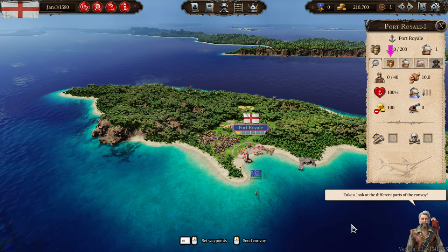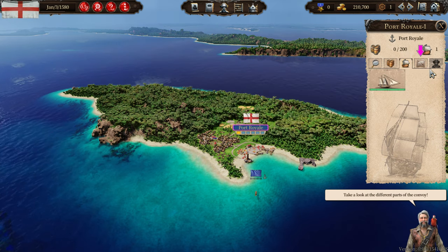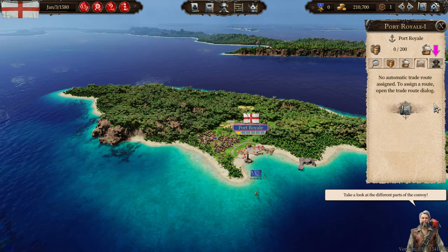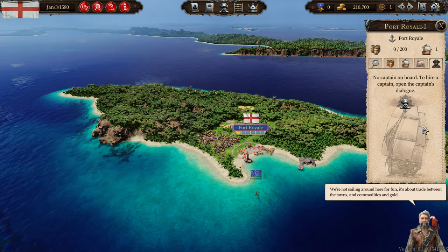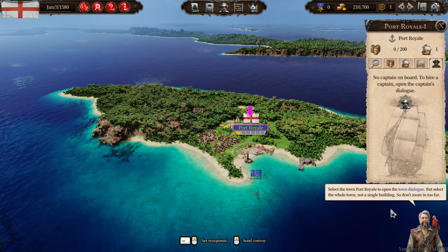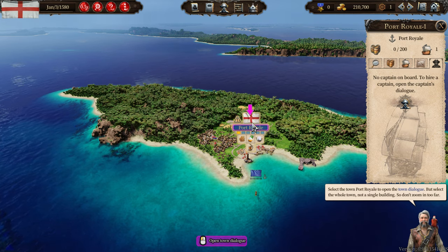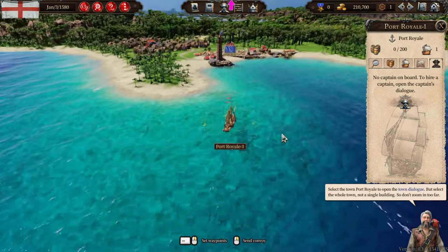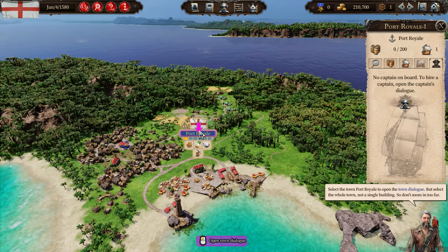Take a look at the different parts of the convoy: commodities, vessels. No automatic trade route assigned. To assign a route, open the trade route dialogue. We're not sailing around here for fun — it's about trade between the towns and commodities and gold. Select the town Port Royale to open up the town dialogue, but select the whole town, not a single building. So don't zoom in too far — you can select individual buildings, they're all on these hexes. Let's select the whole town.